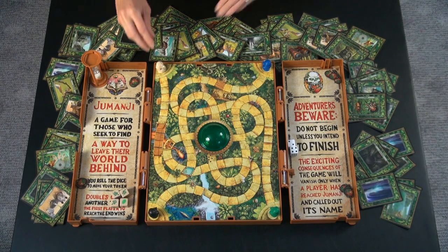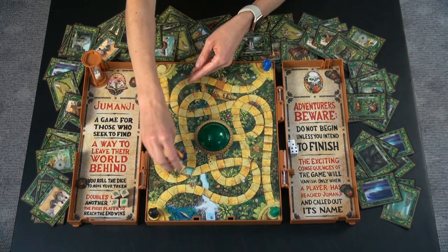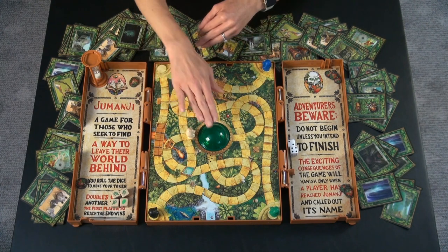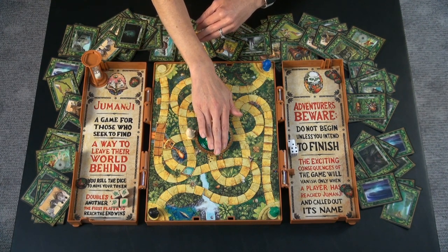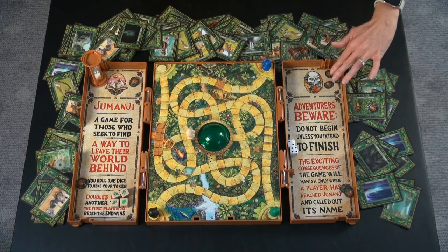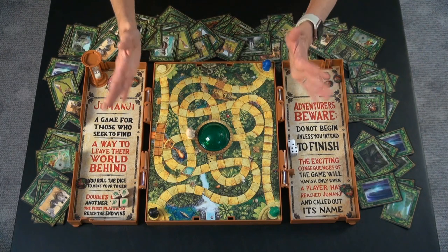The goal of the game is to have all of your tokens moving towards the center. Once somebody's token has reached the center, they get to yell out Jumanji and push down the button. You need to do this before anyone has lost all three of their life tokens, and then you all win.